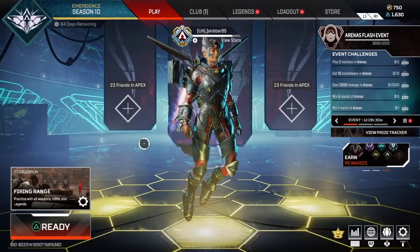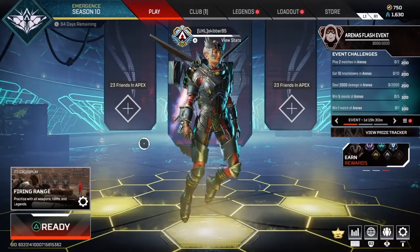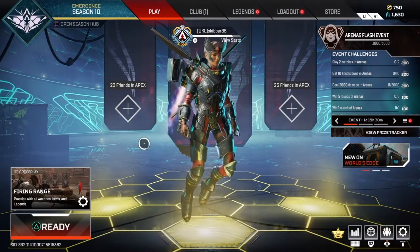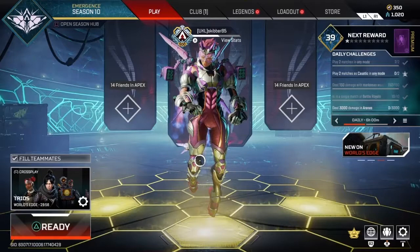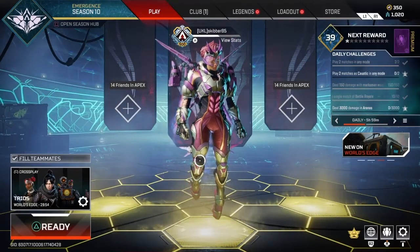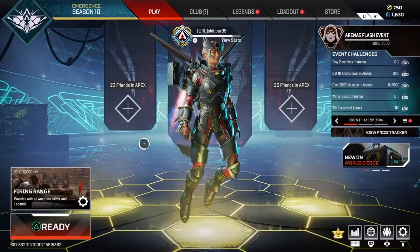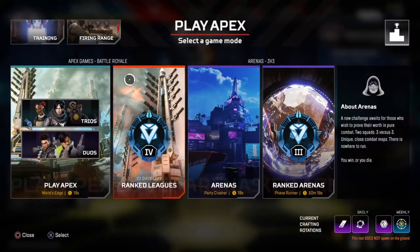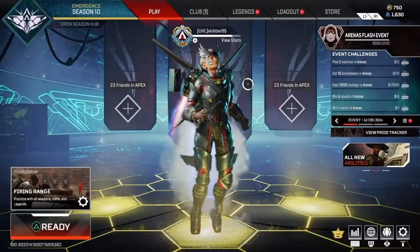Hey, what is going on everyone, welcome back to another video. Today we're having a much more lightened video than last time, if you know what I mean. We're going to talk about how to get an heirloom easy and fast. In this video I'll be teaching you guys how to superglide in Apex on controller or mouse and keyboard.